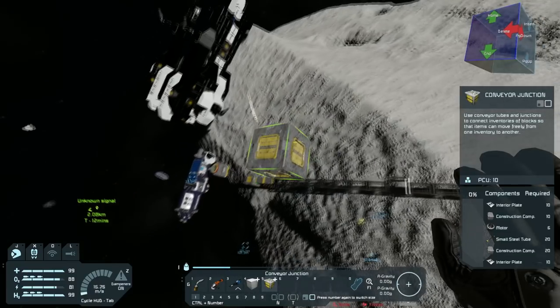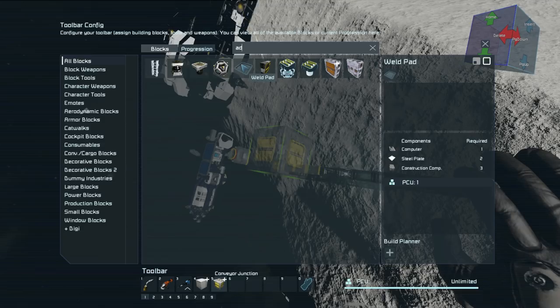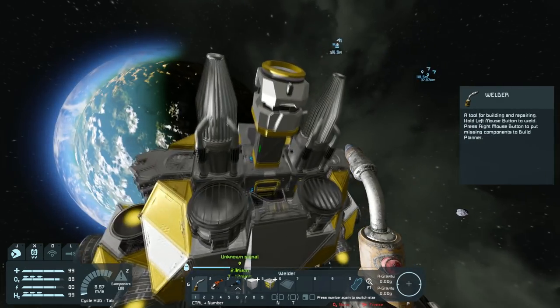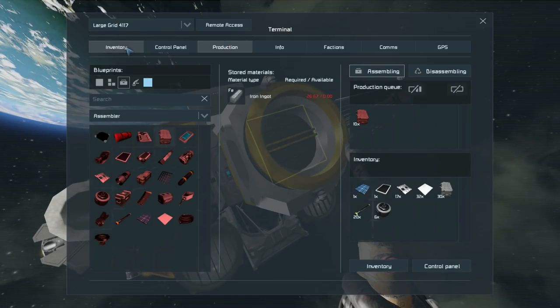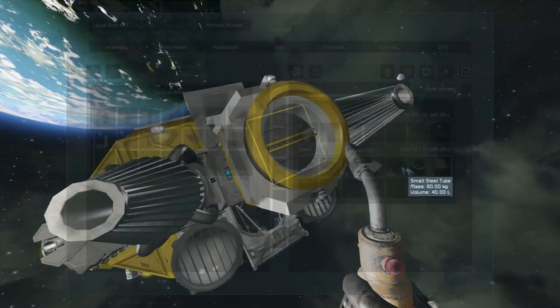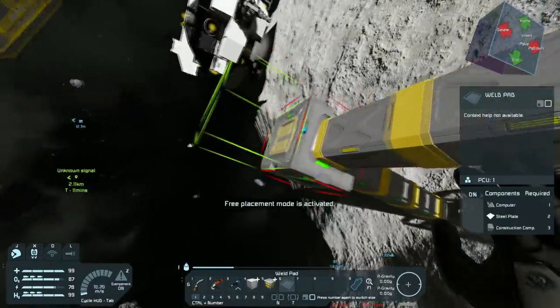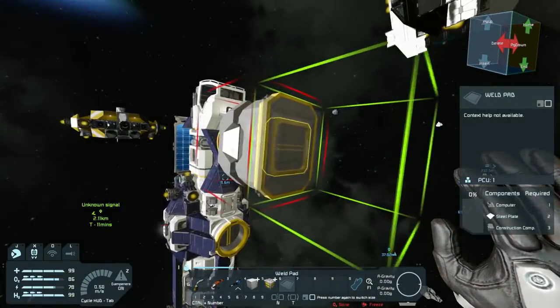This is going to give us more space to work with. We'll get the advanced welding pad — it needs construction components. You should be able to build me some construction components, production components please. Thank you. We already had some components so that's fine. Then we can throw welding pads on there and there — yeah, that should work out quite nicely.